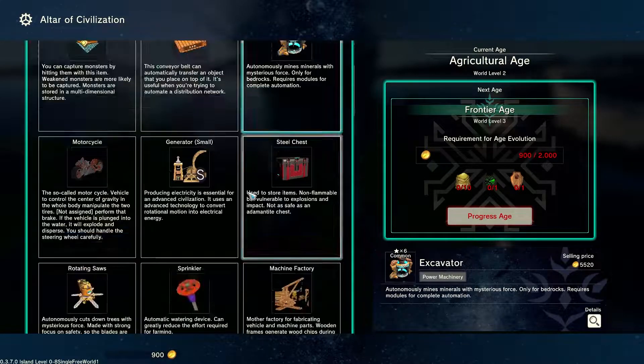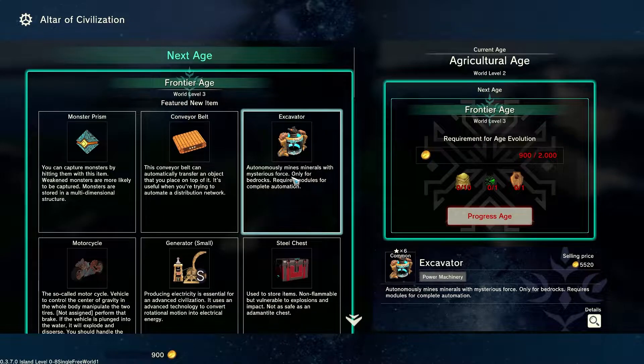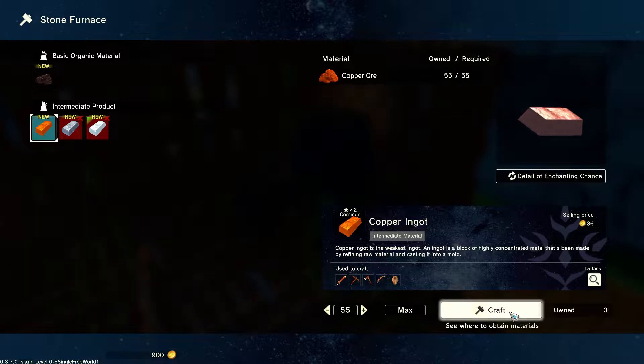And then I'm getting to the age. So a chest would be the right thing first. Wait, I got the whole age — not just one thing! The next thing is already a motorcycle, a generator, and a steel chest. Of course — all these new tools.